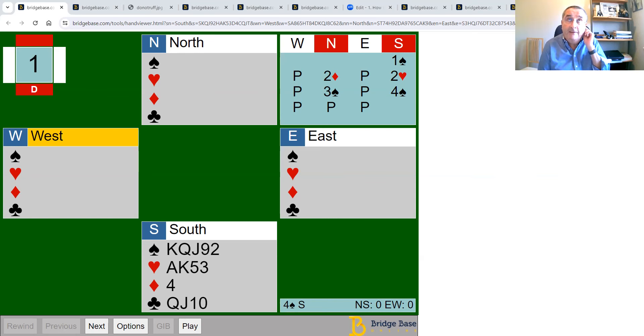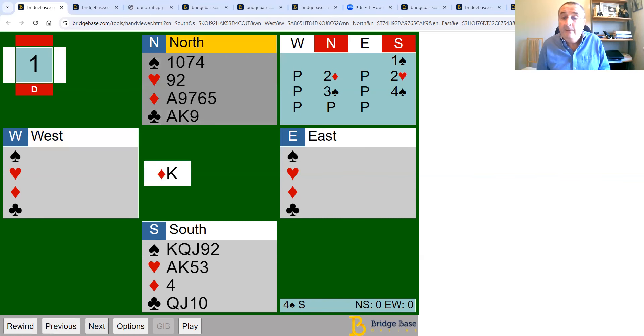Let's start with this hand — the one I sent out in the weekly email. You open one spade, your partner bids two diamonds, you rebid two hearts, they support spades, and you end up in four spades. The opponents lead the king of diamonds, and down comes dummy.